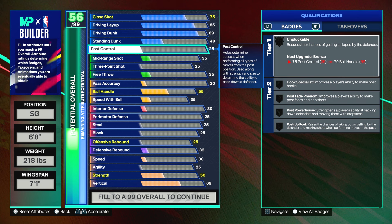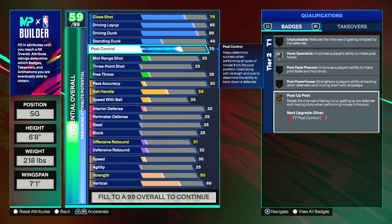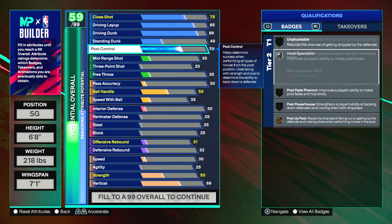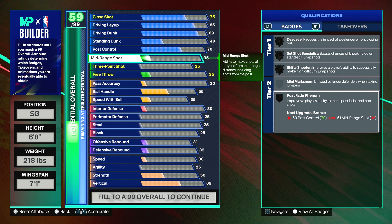Jason Tatum does have post game, so that's another thing about this build. Unlike my Luka and Anthony Edwards builds which had no post, with this build you can put people in the post and hit your post fades. Put the post control to a 70. I care about post fade phenomenon — that's it. Currently we're 59 out of 99 overall.